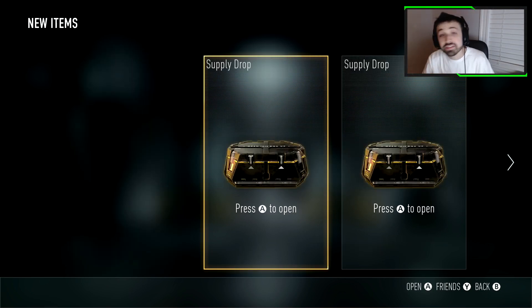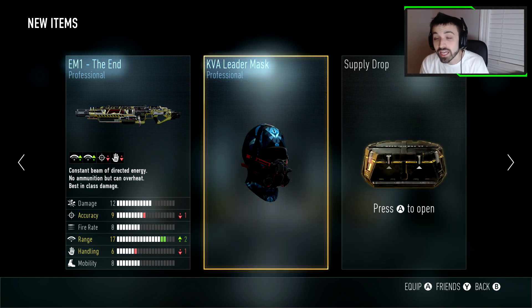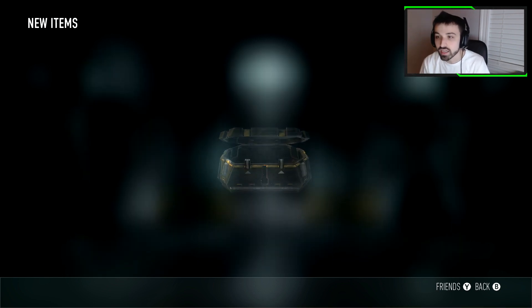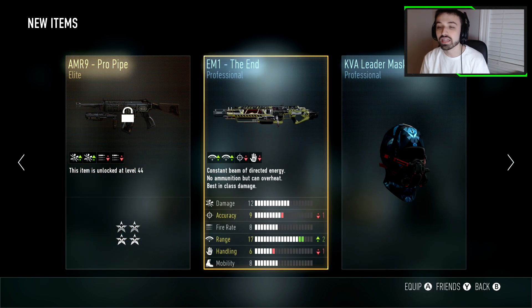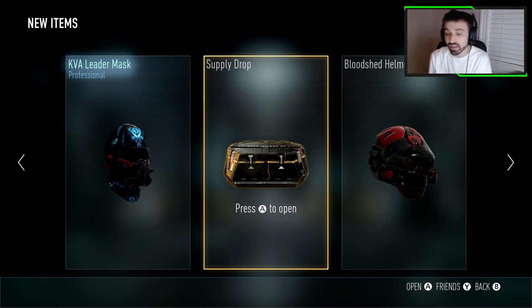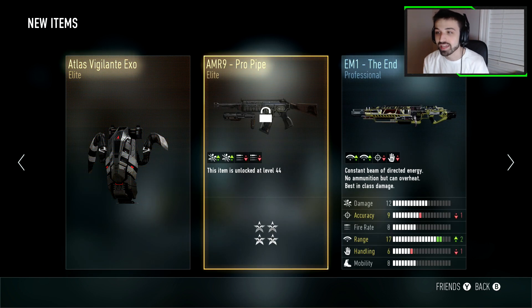Alright, the last three I'm opening in the video. First one — an EM1, great. I already got that mask and already got an EM1. Second one — elite, and it's an AMR9. I can't even unlock that because I just prestiged. I'd have to use my token, so that's worthless. Last one — come on, please. I'm fucking done. These supply drops screw me over, you guys know this from the livestream too.